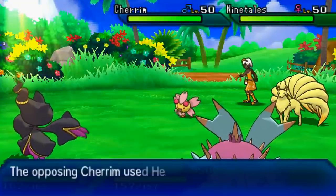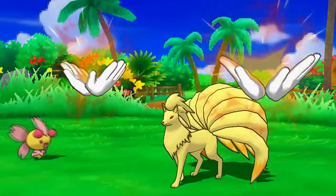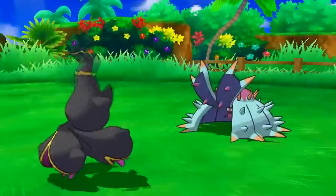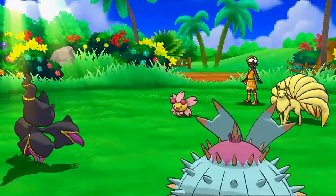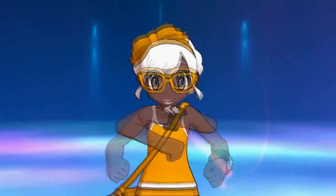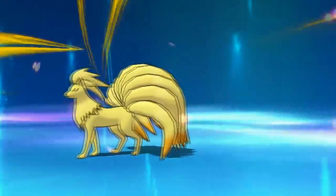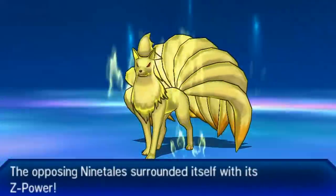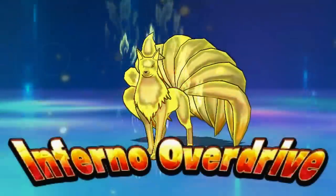My opponent goes for Helping Hand — do you really need Helping Hand to knock out Mega Banette in the sun? I go for Skill Swap targeting Toxapex, which gives Merciless to Mega Banette and Prankster to Toxapex. My opponent goes for the Fire Z-move. I'm like, you really didn't need Helping Hand Fire Z to knock out my Mega Banette. My opponent goes for Inferno Overdrive with Ninetales — that's going to obliterate my poor Mega Banette. But he targets Toxapex instead.